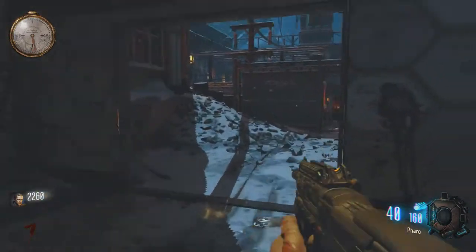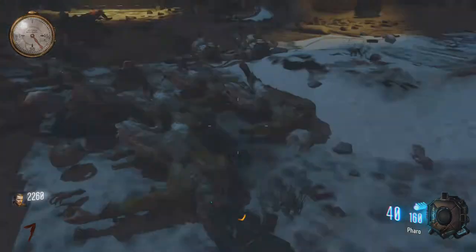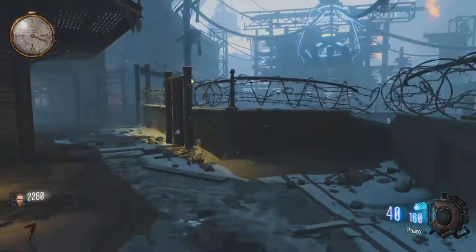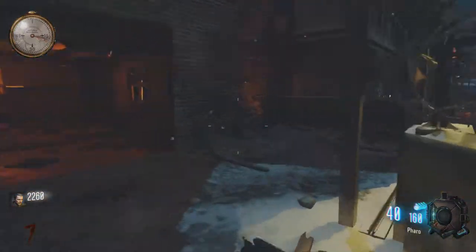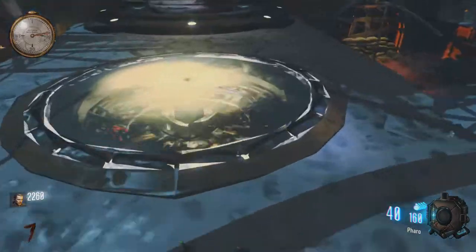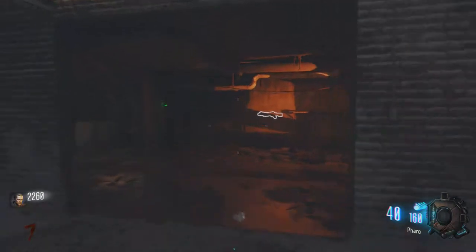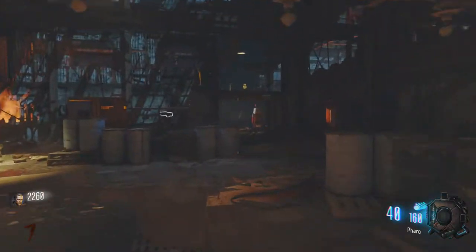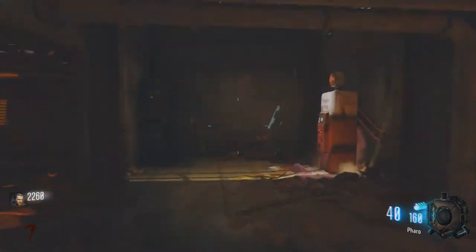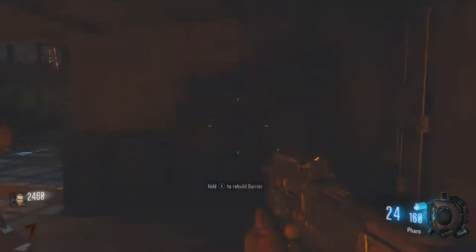Run as fast as your little legs can carry you. The teleporter pad — the main one — is over there. The machines actually move; they're randomized each round. I didn't know that until I played this map a bunch. I realized that Juggernaut is not always in the same spot. That's definitely one of the first perks you want to pick up.